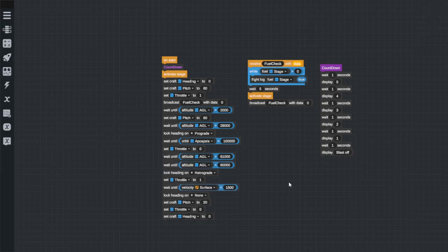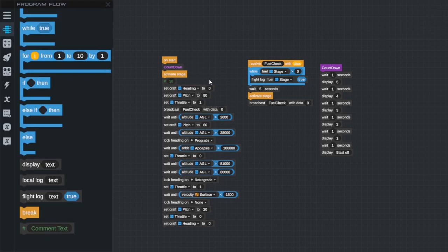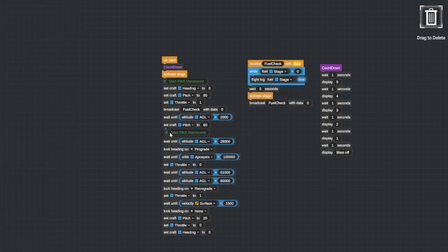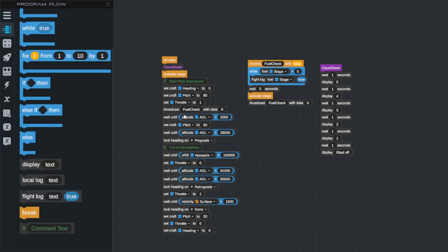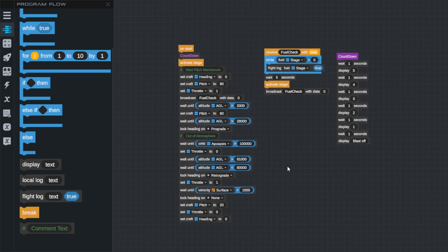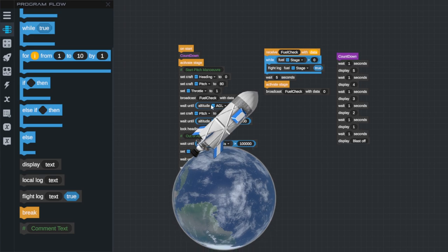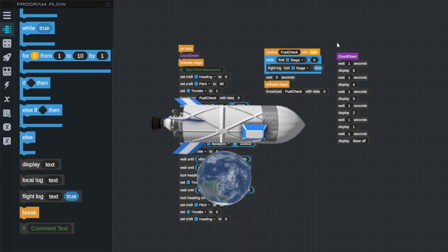Something needs to happen here, and I think we'd do well to put a bunch of comments in. Let's start with 'start pitch maneuver' — that's a bit better. Here I think we want to say 'we're out of atmosphere.' Trying to keep this nice and well thought out is really going to be an important part of the process, just so we can know what's going on. We want to take off, start our pitch maneuver, get our apoapsis to 100 kilometers, then when we're at the top of our orbit we want to burn sideways until our periapsis on the other side of the planet rises up.